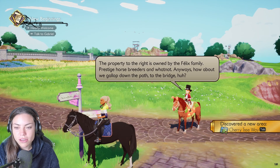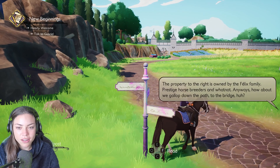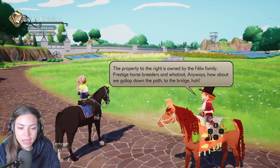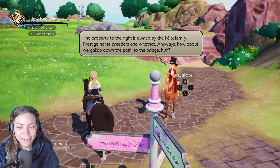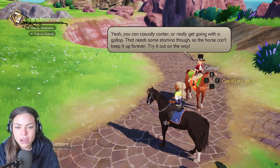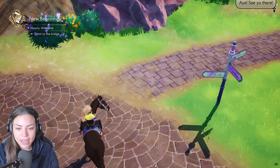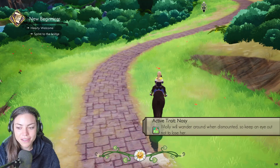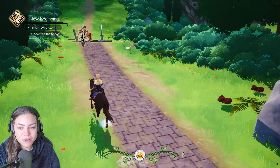The property to the right is owned by the Felix family. Wow, they look rich — prestige horse breeders and whatnot. 'How about we gallop down the path to the bridge?' I don't know why his horse has got weird ears. 'You can casually canter or really get going with a gallop — that needs some stamina though, so the horse can't keep up forever.' Okay, we've got a gallop! Horses will wander around when you dismount from them. That's what horses do.